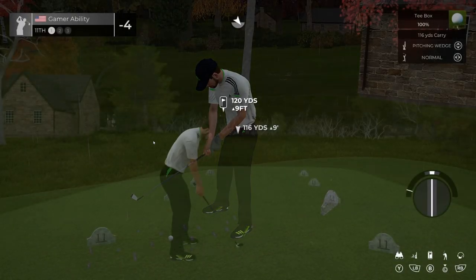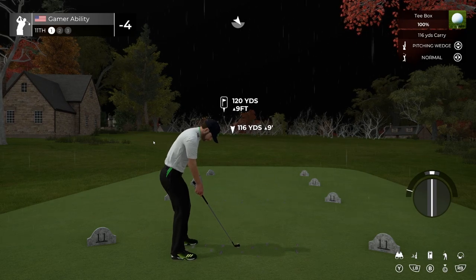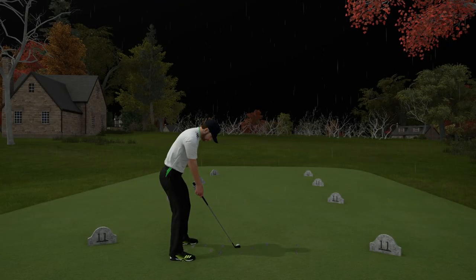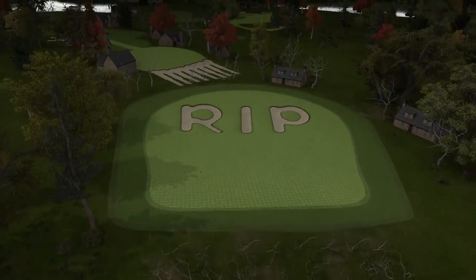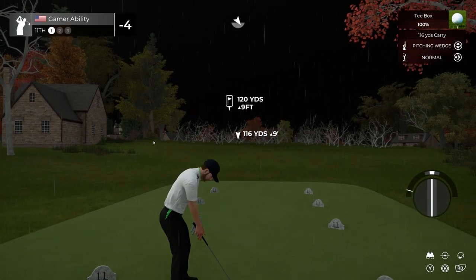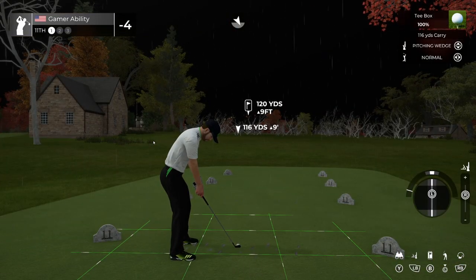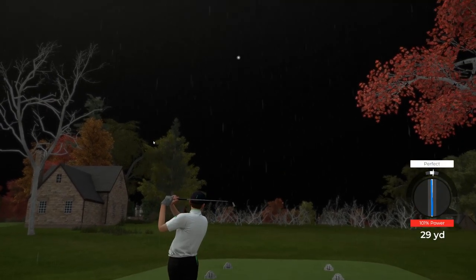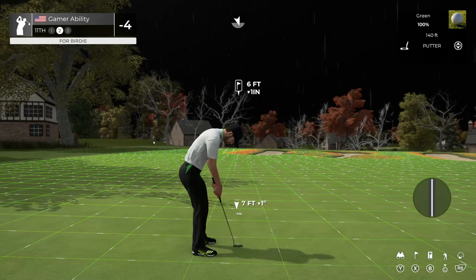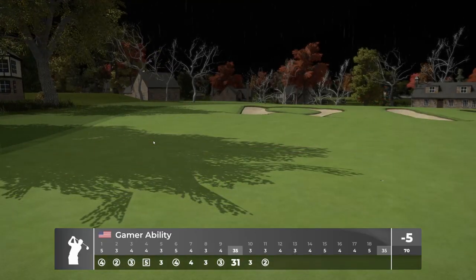Now we head into hole number 11 — a 120 yard par 3. I love the tee shot here: it's a blind tee shot with dead trees in the ground. This is called The Tombstone — we have the tombstone with a rest in peace design. The hole location is front left, pretty flat green. Going with a pitching wedge, putting a little up on the ball to keep it under the wind. Perfect swing — on the green six feet from the cup. Another birdie — conquered the tombstone!